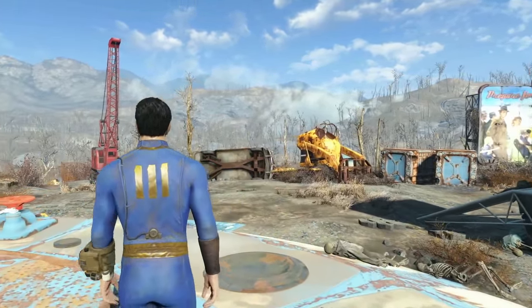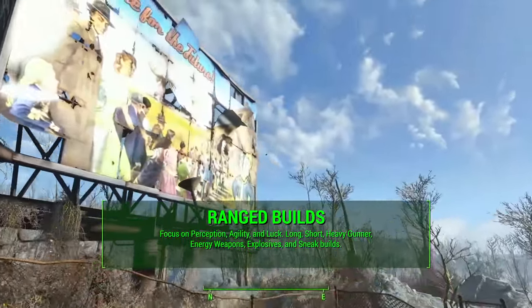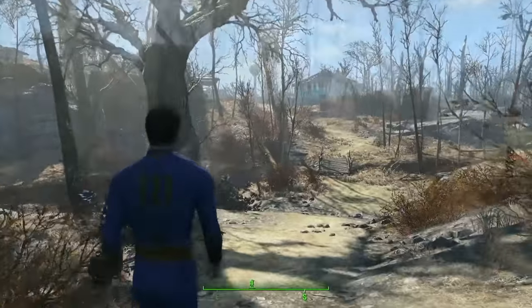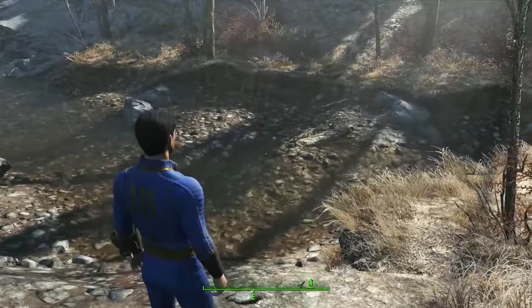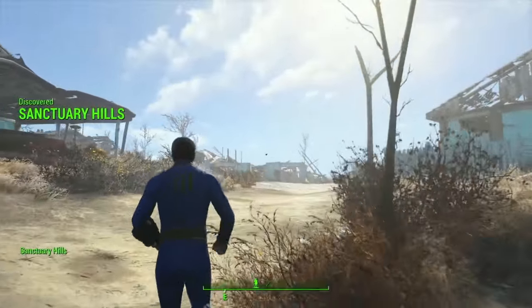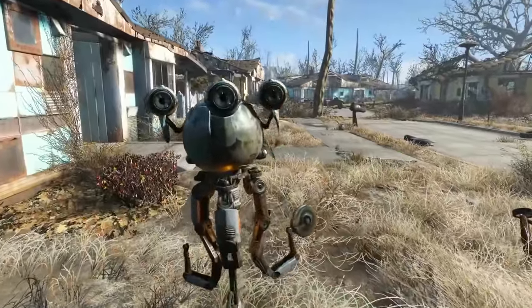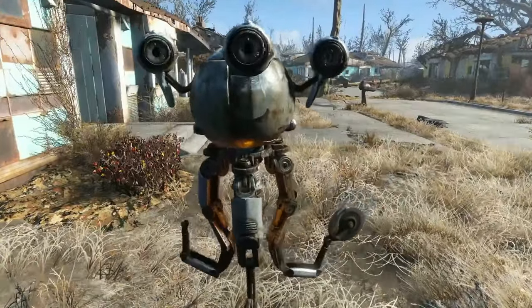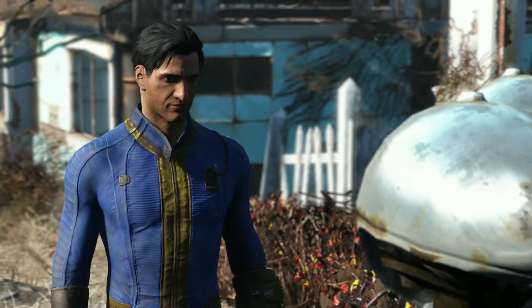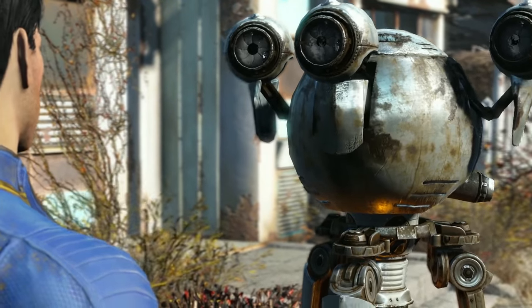Ranged builds have a ton of variety and mostly focus on Perception, Agility, and Luck. You have long range, short range, heavy gunner, energy weapons, explosives, and sneak builds. For long range builds, you probably want to start at five or six Perception since the Perception bobblehead is very early in the game. The premier perks for long range are Rifleman and Sniper, and of course Sniper and Rifleman can be paired with Sneak — if you max out Ninja while sneaking you can make a very powerful sneak sniper build.